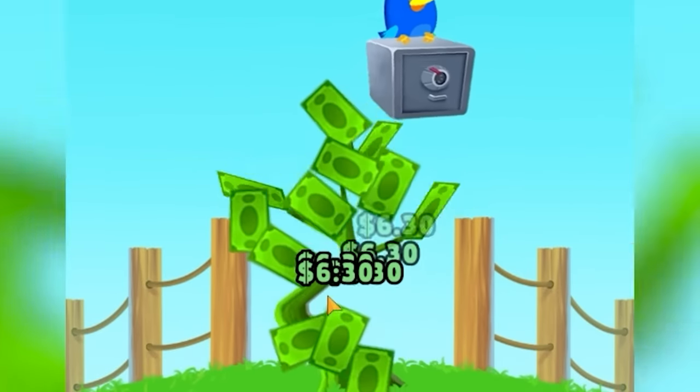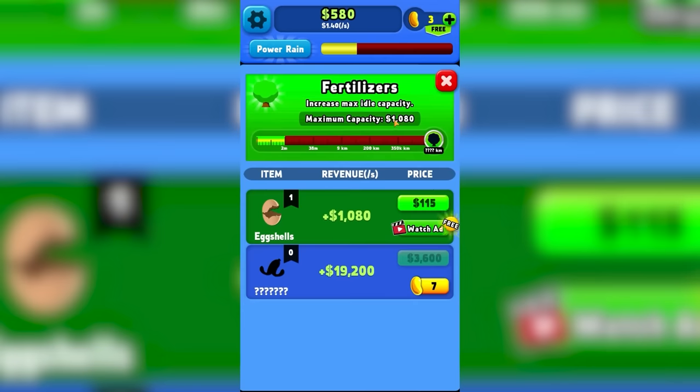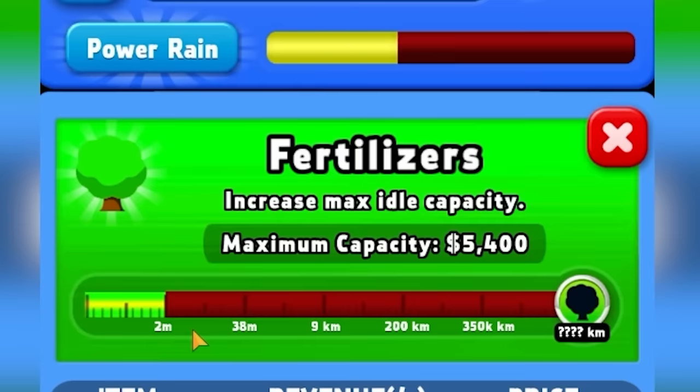Now we're up to $20, $23, $25 per second. Fertilizers — I'm not really sure what it's asking me for here, so I'm just going to buy some of these and figure it out as I go. I've had too much coffee to care. This might actually be saying the height of the tree: 38 meters, 9 kilometers, 350 kilometers — so this thing can get really big.